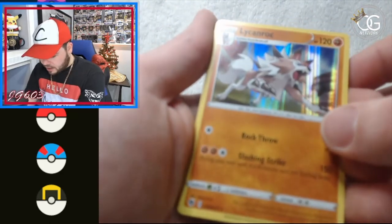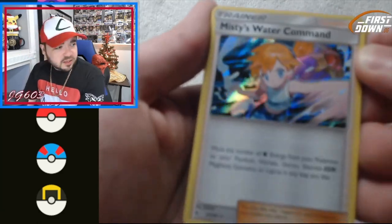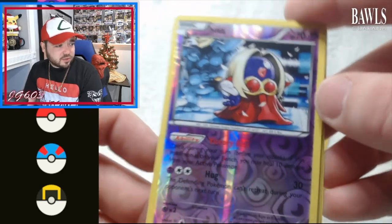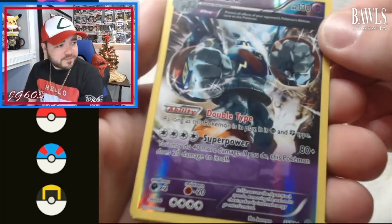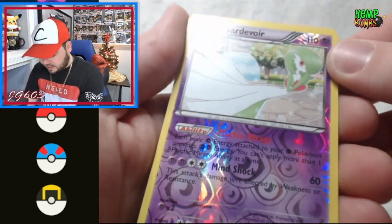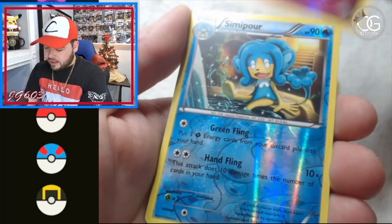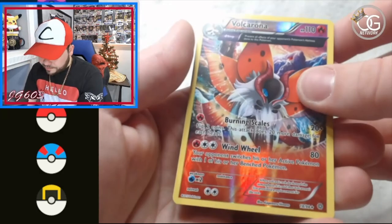A Lycanroc from 2020 — nothing too crazy. Ooh, Misty's Water Command from 2019 — a little newer. And this one's from 2014 — that is a throwback, love the design on some of these older cards. A Gardevoir from around 2015, beautiful card. A couple more left — Clefairy. Rest in peace to our energy. Come on, give me something vintage!